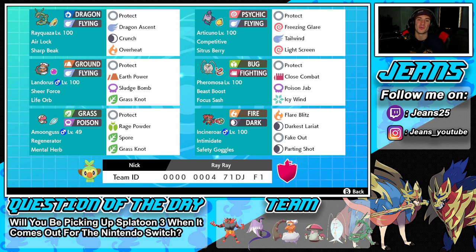Starting with this team: in the top left corner, the one and only Rayquaza, with Airlock ability and Sharp Beak as item. Moves are Dragon Ascent for more damage, Protect, Crunch, and Overheat. Next is Galarian Articuno - probably the weakest of the three Galarian birds but my personal favorite. Competitive ability, Sitrus Berry as item, with Protect, Freezing Glare for STAB, Tailwind to boost team speed, and Light Screen to protect from special attack moves.